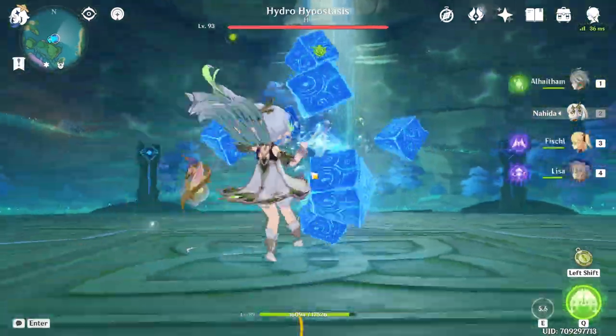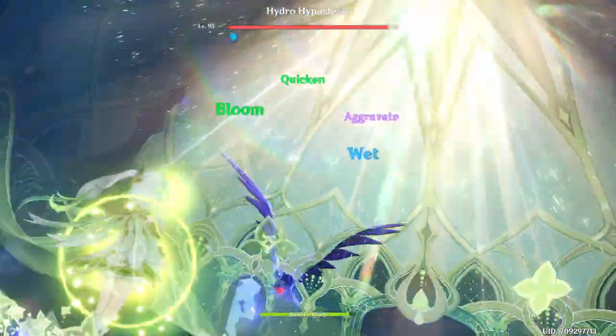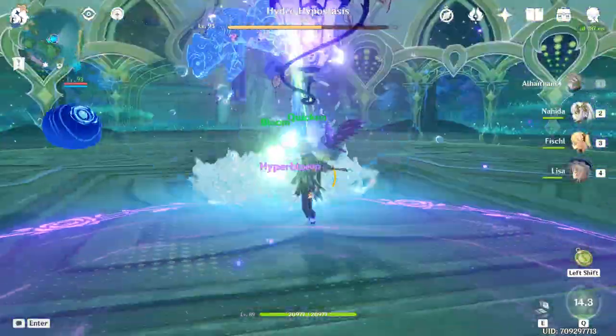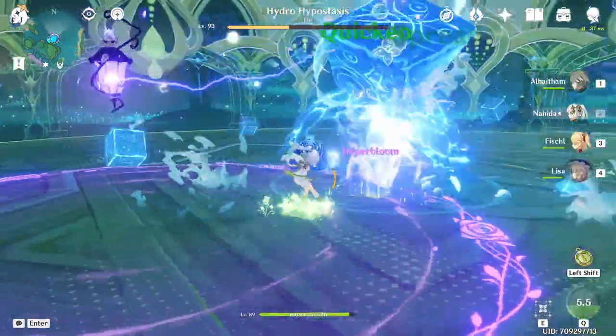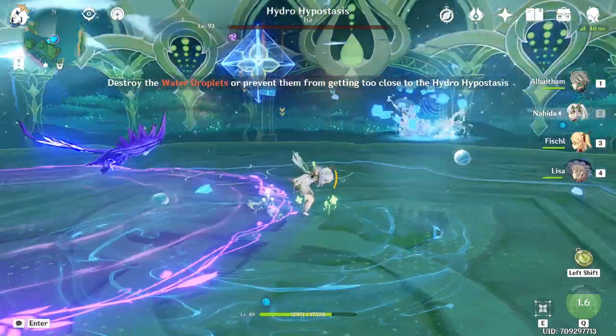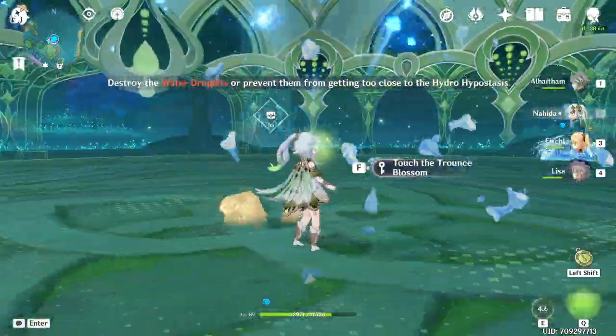Zhongli makes this team more comfortable via burst, but if you're in a situation where you don't need a shield or healer, you can use Alhaitham for extra damage. The extra EM from Dendro Resonance is nice too and will benefit everyone in the team. You could even use Yao Yao if you got her from a Lantern Rite event. Alternatively, if you have Diona's C6, you could use her and get 200 extra EM.